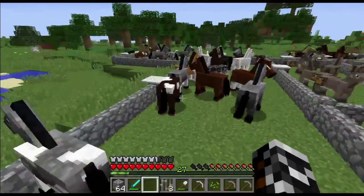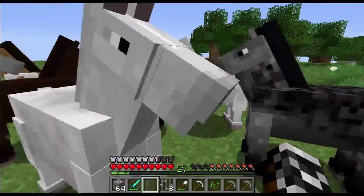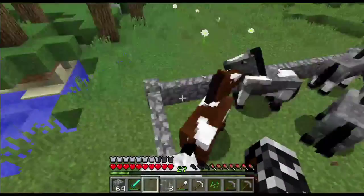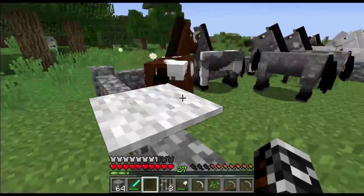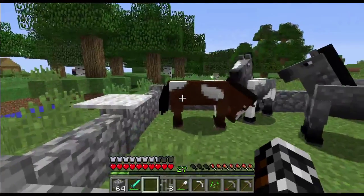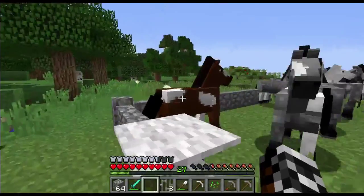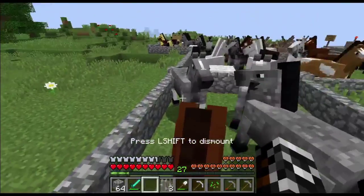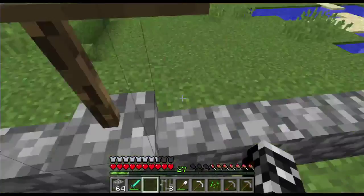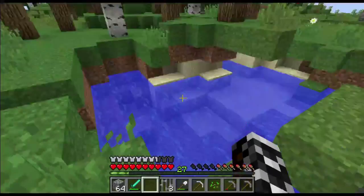Mules, horses, slow horses, and then somewhere around here I have war horses, which are horses that have — I think it's 14 or more hearts of health. The war horses all have lots of health on them and they've been bred this way, but they're not terribly fast. But, you know, they're a war horse — war horses aren't terribly fast.